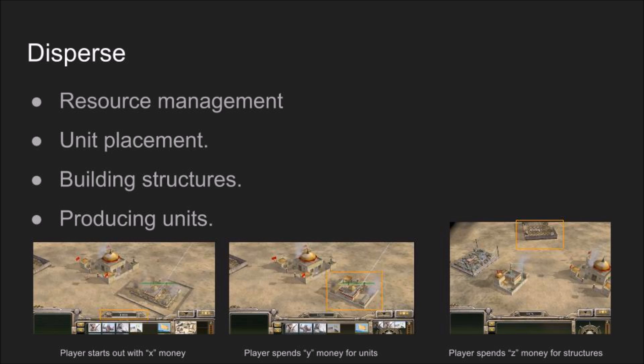Mechanic number four: Disperse. This is the management of all of the player's resources: food, gold, wood, stone, and iron. The player must allot certain amounts of the resources in order to produce units or build additional structures.